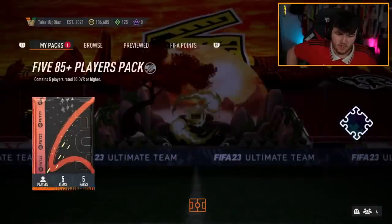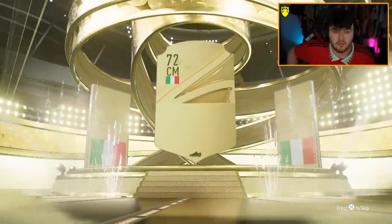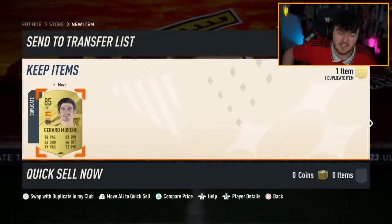Next one — we're just trying to store fodder now. We've got another promo coming on Friday: Trophy Titans, brand new promo. So it's actually quite good to get fodder in the club now because there'll be SBCs galore during that promo. No dangler, but 2x 87s again.